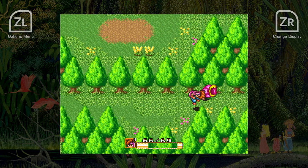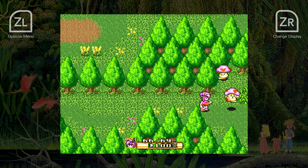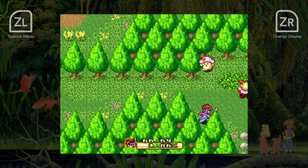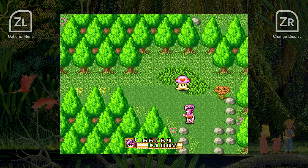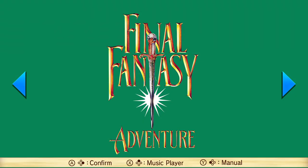While Square's Seiken Densetsu series continues to this very day, it's the two SNES — or Super Famicom, if you prefer — outings on which the franchise arguably built its enviable reputation. Seiken Densetsu 2, better known in the West as Secret of Mana, is one of the finest RPGs ever made, whilst its sequel has only been held back from global acclaim by the fact that it was sadly never localized outside Japan. That all changes with the release of Collection of Mana, the Western localization of the Seiken Densetsu collection, which launched on Switch in 2017 in Japan.